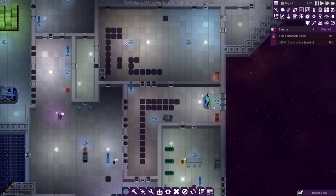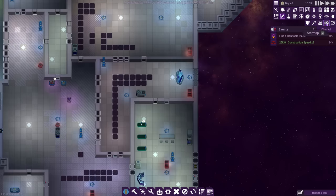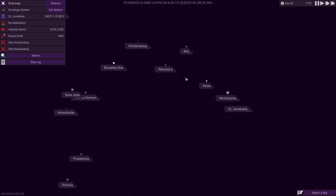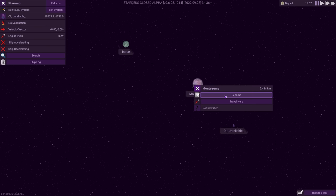It was also at this point I took my first look at the star map after building bridge controls into the centre of the ship. I set a course for the nearest planet, named Montezuma, and we very slowly made our way in that direction.